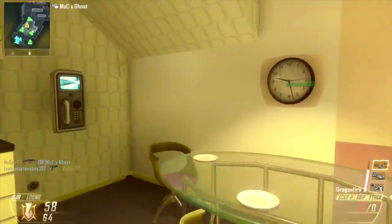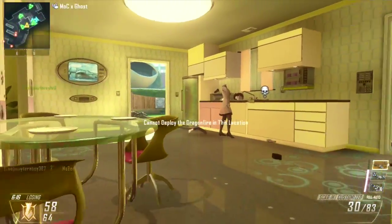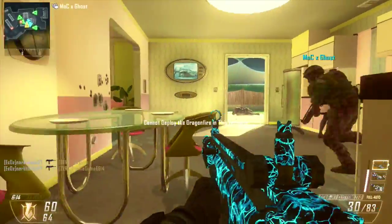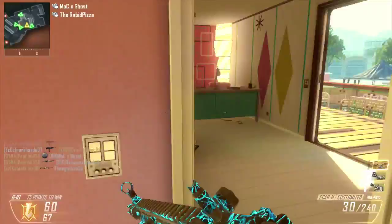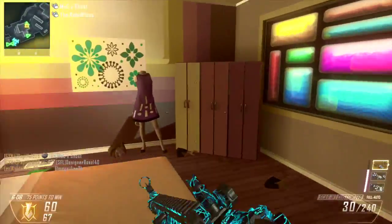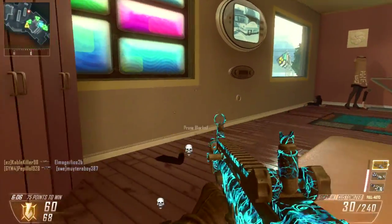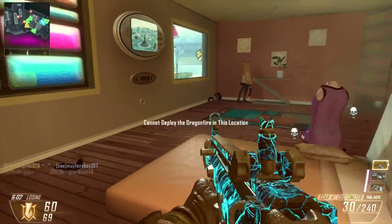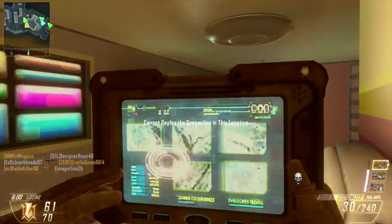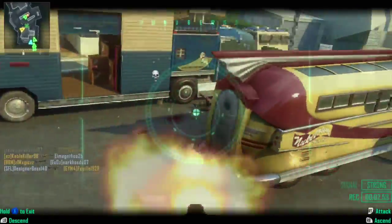Any submachine gun is OP on Nuketown. Any gun with a rapid fire rate is OP because you're literally in a small area — you can just fire from one end to the other end of the map, from one spawn to the other, point A to point B. The spawns are ridiculously easy to remember.